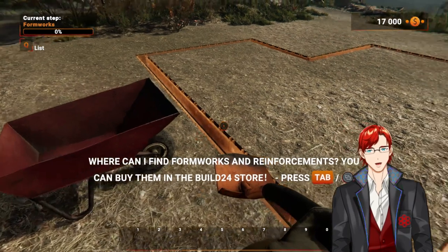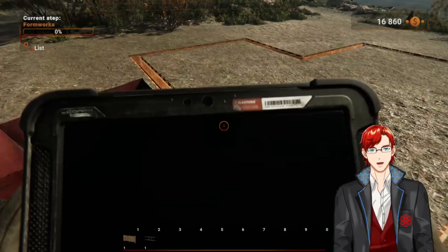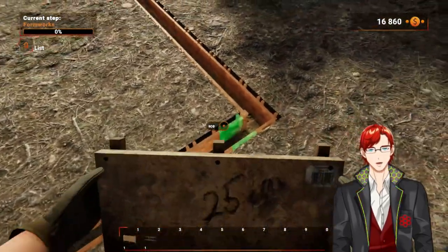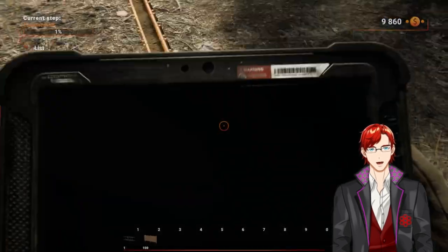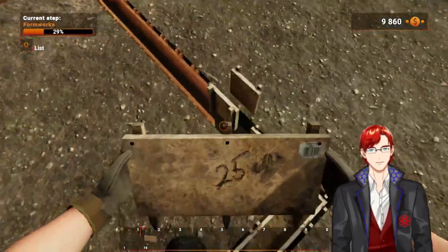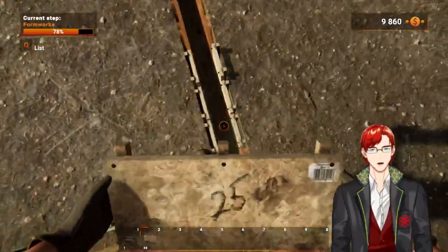Where can I find frameworks and reinforcements? Press tab. How come you didn't show me where the shovel was? A framework and reinforcement — I don't know how many I need. Let's go with that. I'm going to need a lot more, aren't I? How do I increase the number? 100 — sure, sounds good. Look at me go — it's like Lego but with buildings, and wood, not plastic.